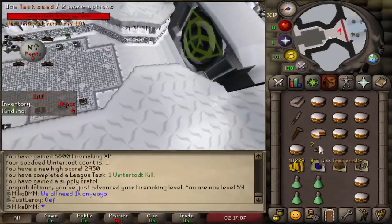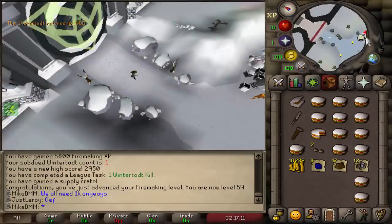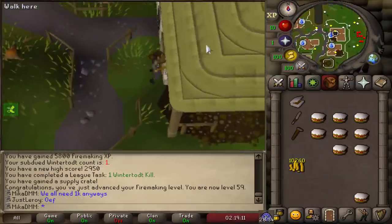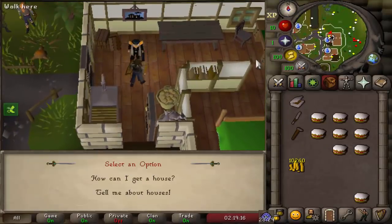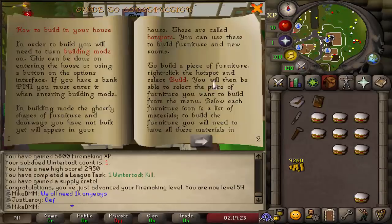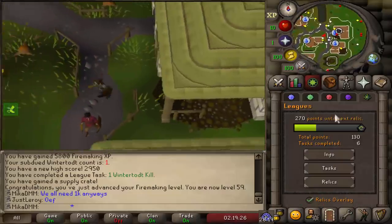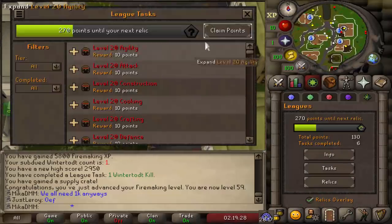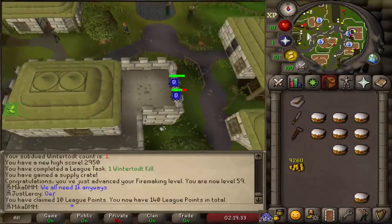10k coins — perfect! We can now buy a house and start getting Construction XP. We also got very decent loot. All the way in Hosidius, we talk to the Estate Agent and buy a house for 1,000 coins. We now own a house and will start getting Construction XP. We also had a couple of tasks to collect — 10 points for the first Wintertodt kill.